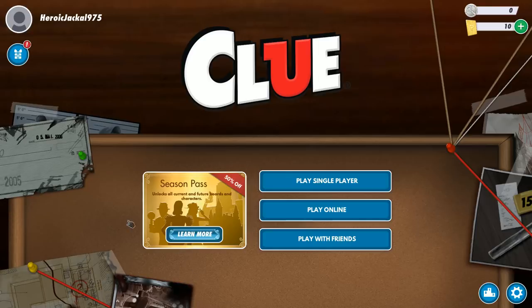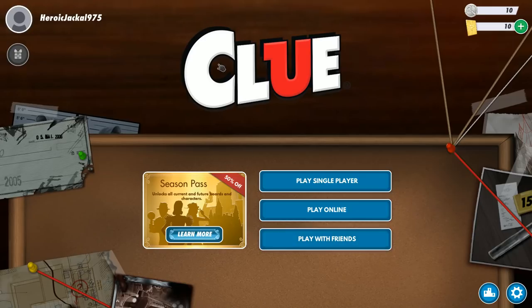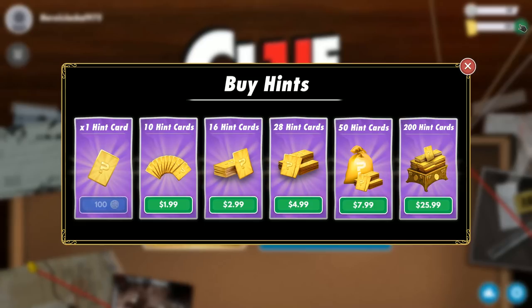Okay, let's go ahead and jump into Clue. Upper left-hand corner there's a daily login — claim reward. Upper right-hand corner: buy hints. What in the world? So in addition to buying the game, we can buy hints. I don't know why, but yes, there are microtransactions in this game.